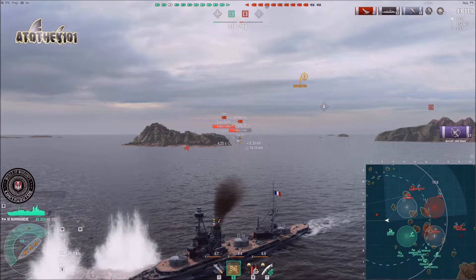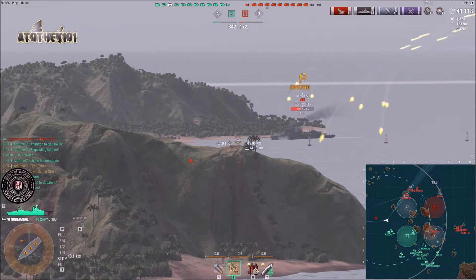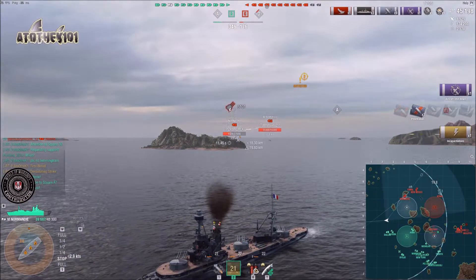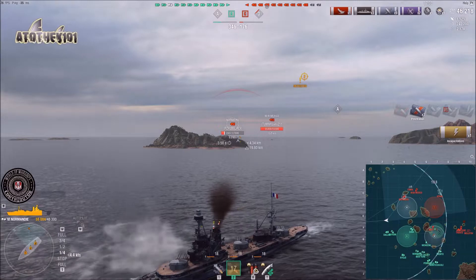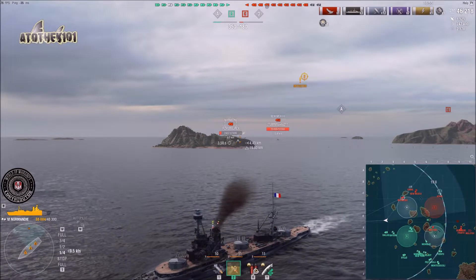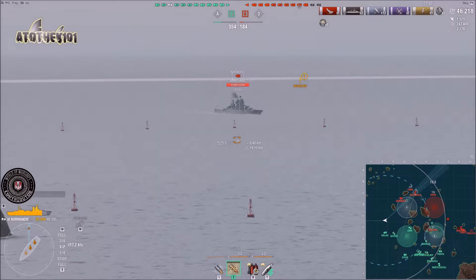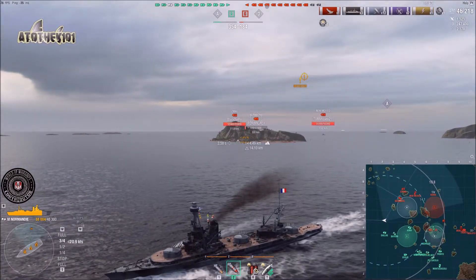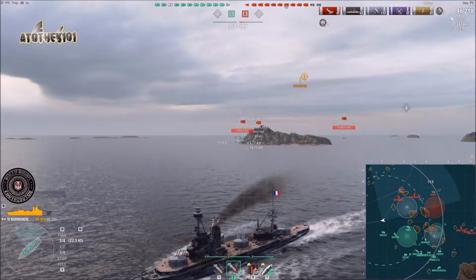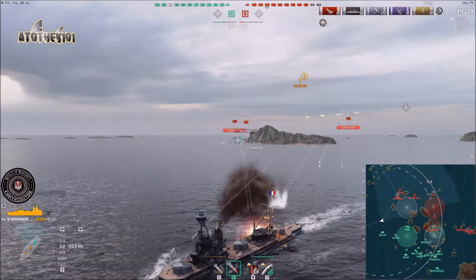I'm playing very passively because I have literally no support — my team decided they don't want to push. If you know my stream, I hate giving up flanks easily and I hate lemming trains with all my heart, even though it might sometimes work. I try to avoid that and sometimes I'm a bit stubborn sticking to my side, which isn't always recommended. If you see a lemming train, try to convince your teammates to stay — it can help sometimes, though sometimes they ignore you.